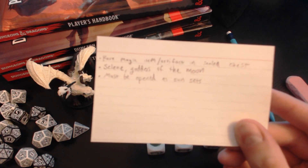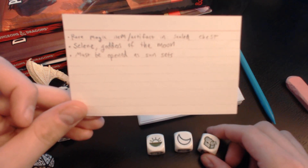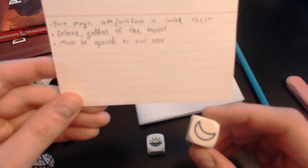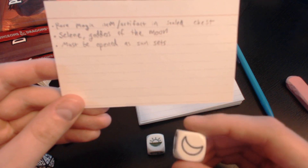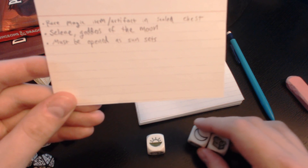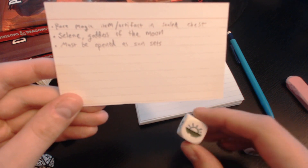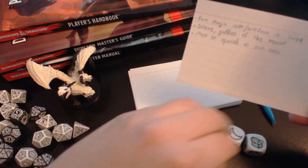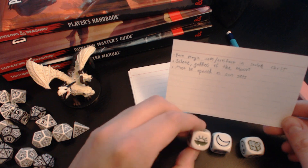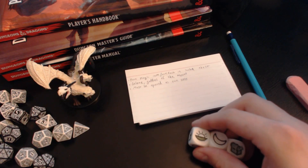So I took a couple of minutes and jotted down some thoughts. With the treasure chest, I was thinking a rare magical item or artifact in a magically sealed chest. With the crescent moon, I went a different route — because this is an ancient Greek inspired campaign using the Greek pantheon, I decided to involve Selene, goddess of the moon, in some fashion. Maybe the artifact that Alkaia will be going after is an artifact of Selene. And with the rising or setting sun, since Selene rides across the sky in her chariot, I was thinking the chest has to be opened as the sun sets — during the time when Selene would actually be active, at nightfall.